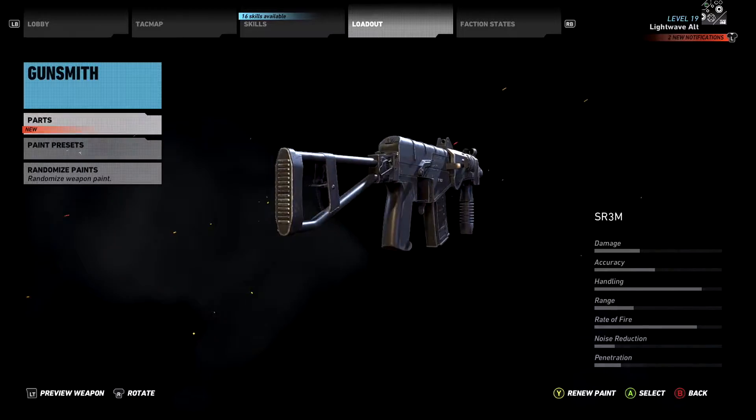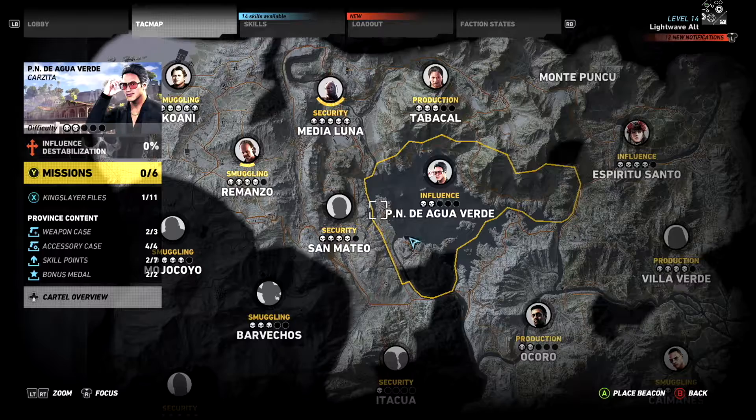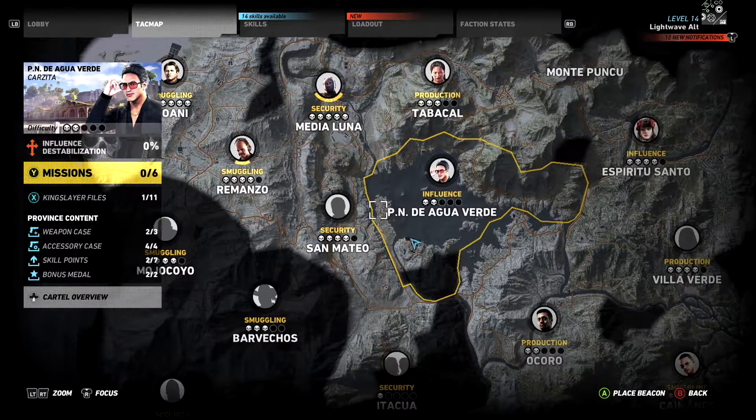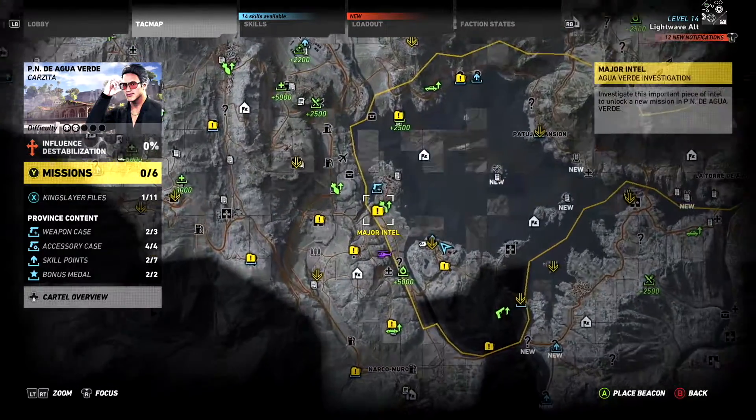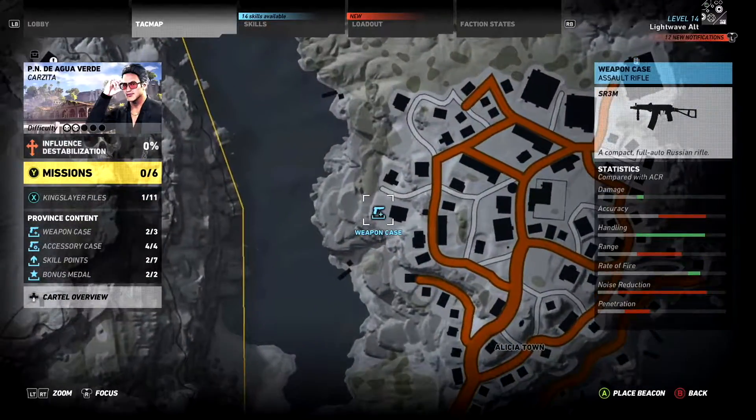The SR-3M is described as a compact, full-auto Russian rifle. You can find it in Western Agua Verde in Alicia Town. The area is full of Sicarios. The weapons case is outside a house in the yard next to a brick wall.